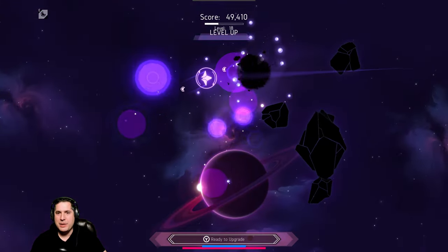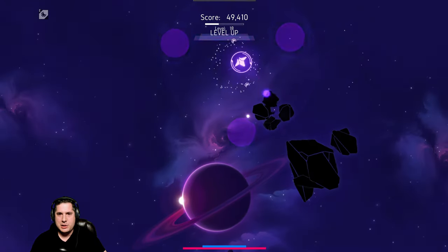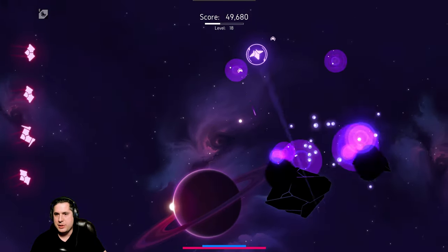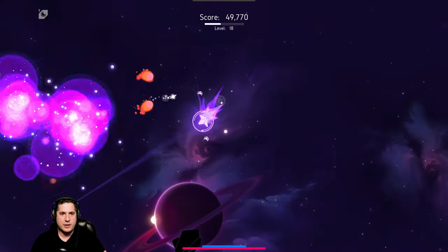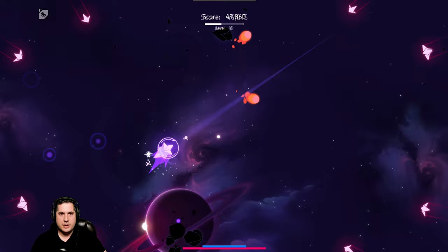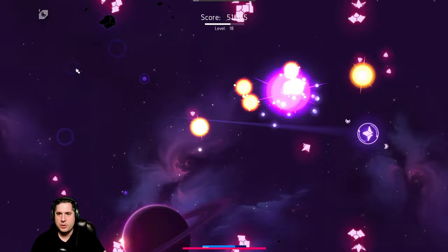The game just continuously gets crazier and crazier. Decrease Projectile Spread helps us against bosses and tighter, more difficult enemies. Those are mines — don't want to hit those.